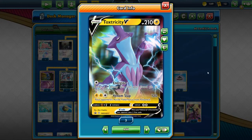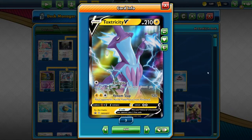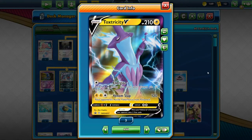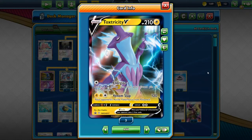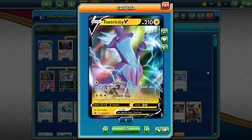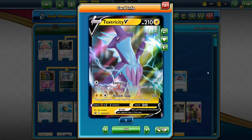Two retreat cost is great — Air Balloon gets you free retreat, but nine times out of ten you're going to see Toxtricity rocking with Zero Aura anyway. Weakness to Fighting is actually pretty decent; not many good fighting decks are out right now. You see a few like Marshadow and Matjump, but in terms of fighting specifically, there's not really many decks out.